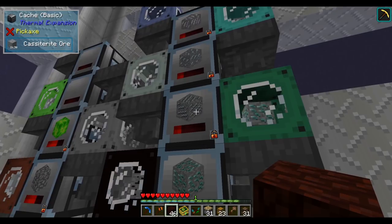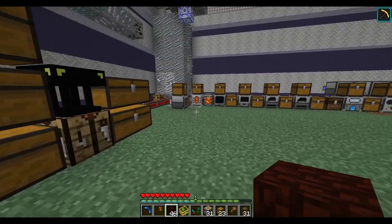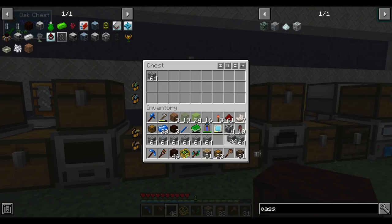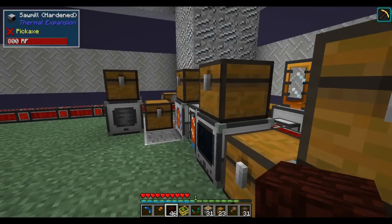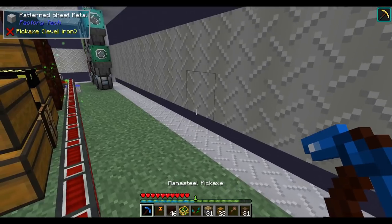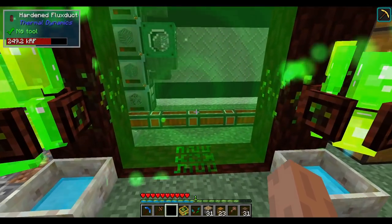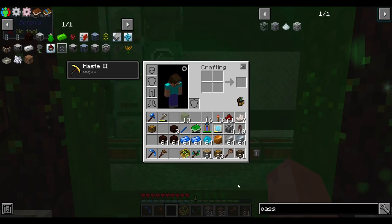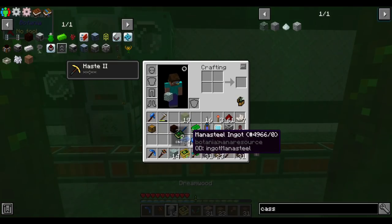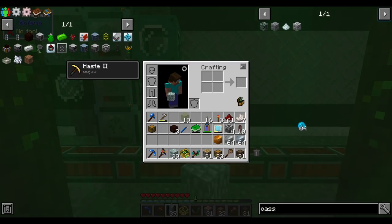I need a lot of tin to trade for item ducts, so I'm smelting tin ore directly and purifying some of it to be more efficient. We've got plenty of ore. We're still not using too much energy — we'll have to upgrade our energy soon but I have plans for that. I gathered up some supplies. Living wood should give us dreamwood, mana steel gets us elementium, and mana pearls — a whole stack — for pixie dust.